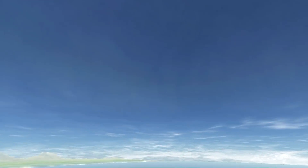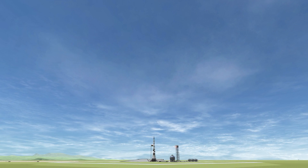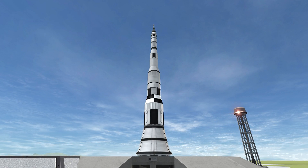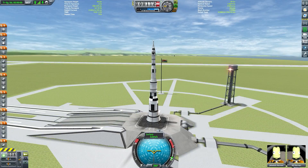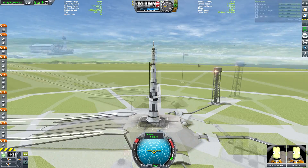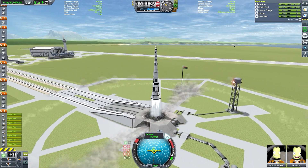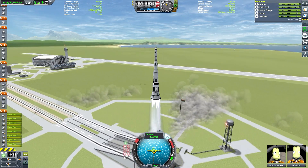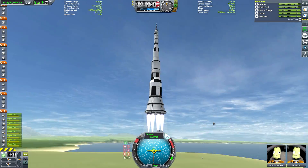Ladies and gentlemen, it is a very exciting day here on the channel where I finally get to talk about the fabled Saturn 8 rocket. One of the more interesting concepts from the early space age — the Saturn C-8 Nova, to give it its full name. It's an enormous rocket, as you can see as we fire up the eight F-1 engines of the first stage. It's a rocket that very nearly went into production in lieu of the legendary Saturn 5, the rocket that eventually got us to the moon.